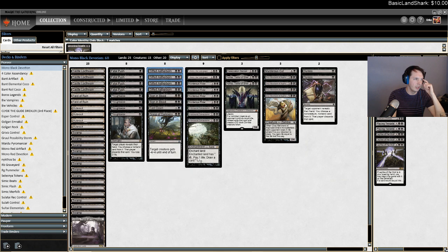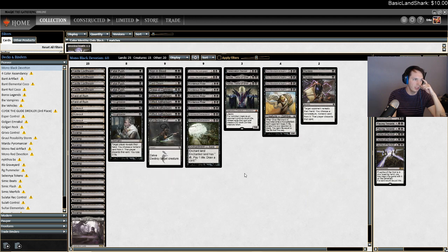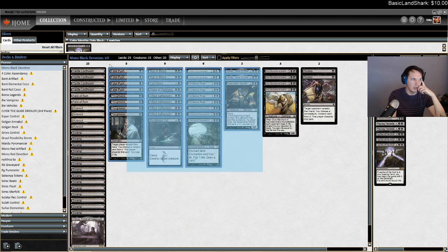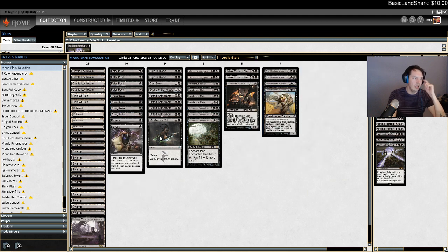This is just mono black devotion. Four Thoughtseize, four Fatal Push, four Gifted Aetherborn, two Sign in Blood, two two-mana removal spells and a Murderous Cut, triple Underworld Connections, quad Murderous Rider, two Liliana of the Last Hope, two Kalitas. I'm trying one Desecration Demon because I want to make sure I can close games out — there's just a lot of air in the deck. And then we're doing the Gray Merchant thing and I'm trying out main deck Duress.